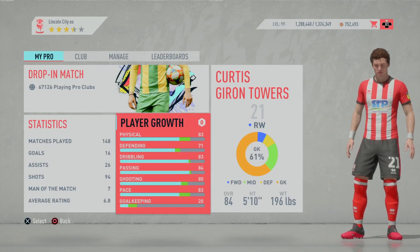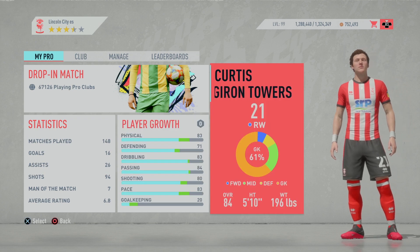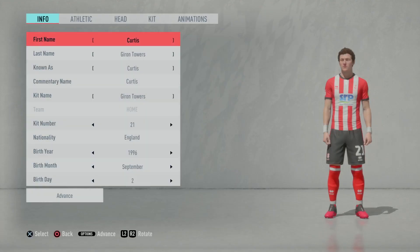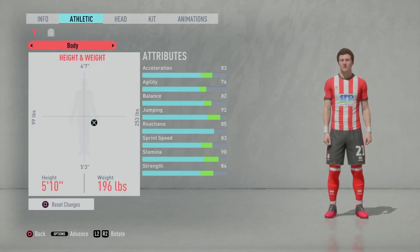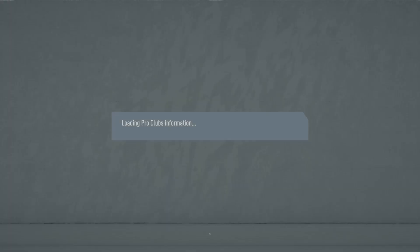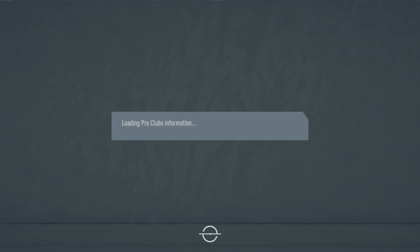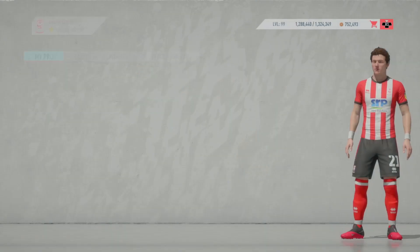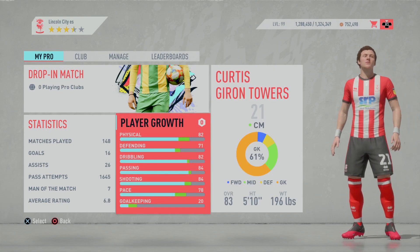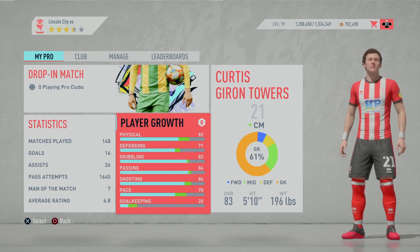Once it's changed, your Pro is now right winger — as you can see, underneath my name it says right wing. Once you've done that, click on your Pro, go into this little lobby area, go to athletic, change your body over, go straight to attacking. That's all you have to do, and just like that you have discovered RAM.